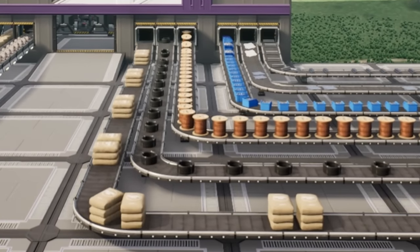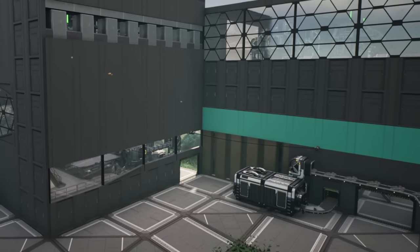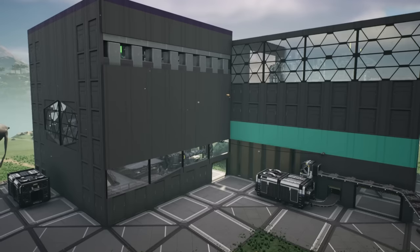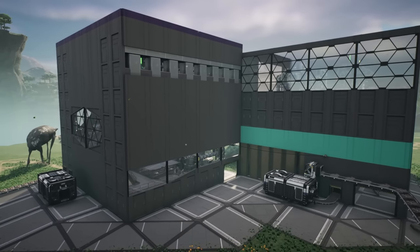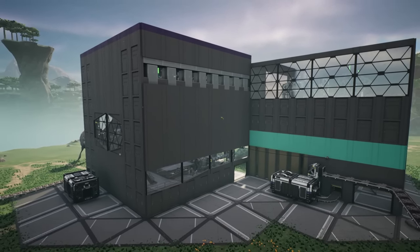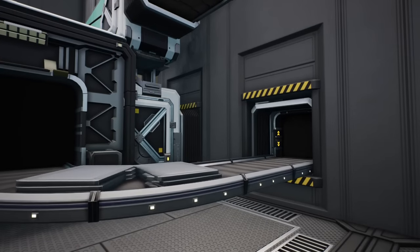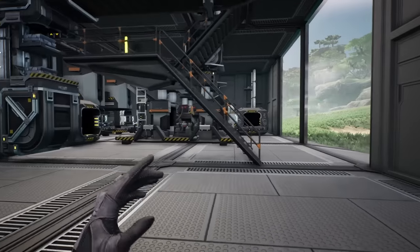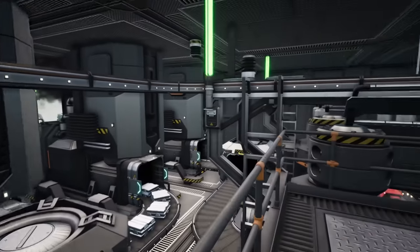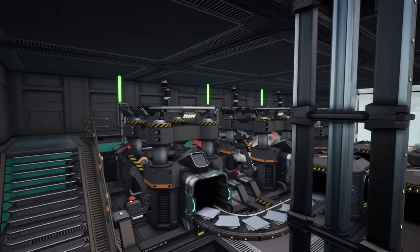With that done, we're now going to move on to the more advanced stuff, because I teased that I had already produced a blueprint for both the rotors and the reinforced iron plates. Today we're going to be working on reinforced iron plates. The factory is a 4x4 grid and it produces a total of 10 reinforced iron plates per minute from 120 iron ore, and you can see it's pretty clean and compact.